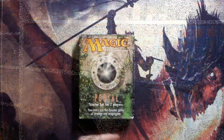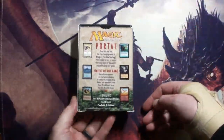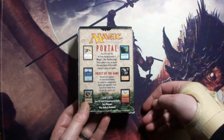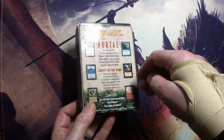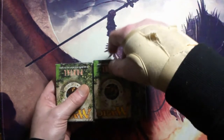So we'll just have a quick look through it. Obviously not brand new, so we'll see the state of it, see the cards. Portal Starter Set for 2 players, 1997, two 35-card pre-constructed decks, 2 playbacks, player guide and rule book.